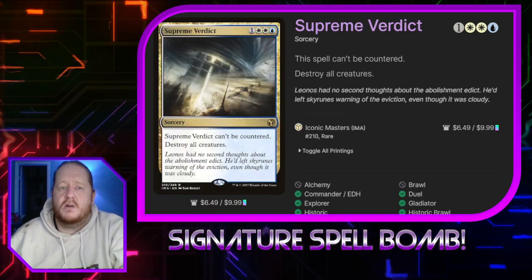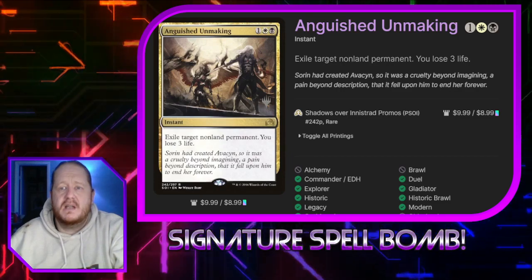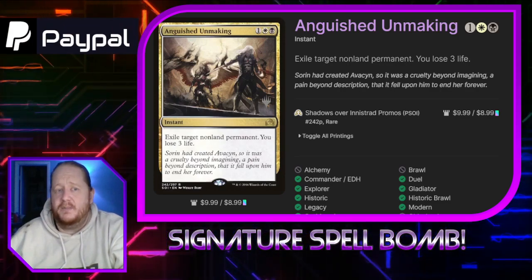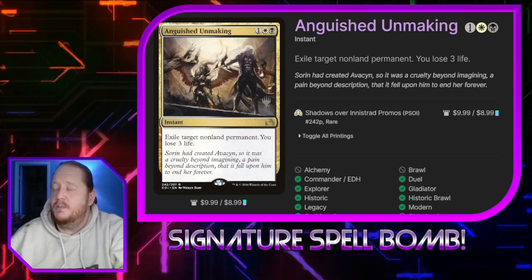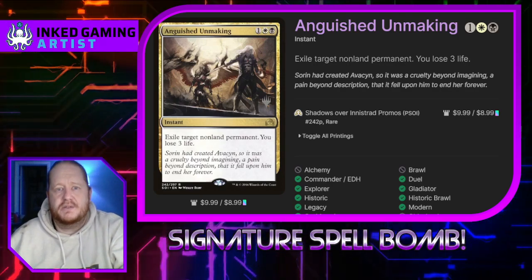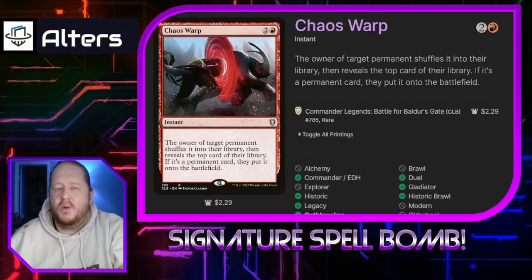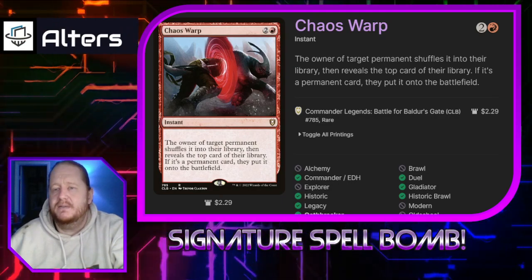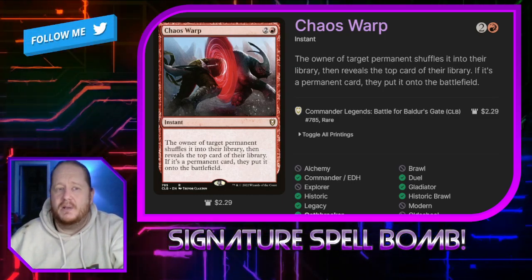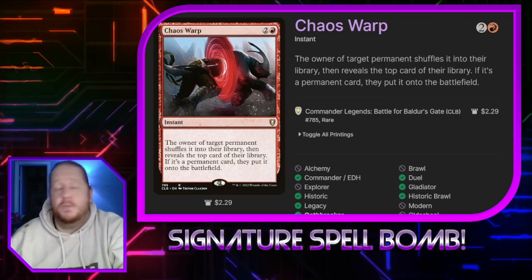Clear Dane lets us scry two and then draw a card. Supreme Verdict destroys all creatures and can't be countered. Anguished Unmaking costs one, a white, and a black — exile target non-land permanent and lose three life. A lot of the removal in this deck hits any permanent because I want to be able to hit problematic planeswalkers, creatures, and enchantments — anything that can stop our win condition. Beast Within and Chaos Warp are in for the same reason. Chaos Warp also does a reasonable facsimile of Polymorph, though it's random; if we've tutored our needed card to the top, we can use it to kill a token and put that card right into play.